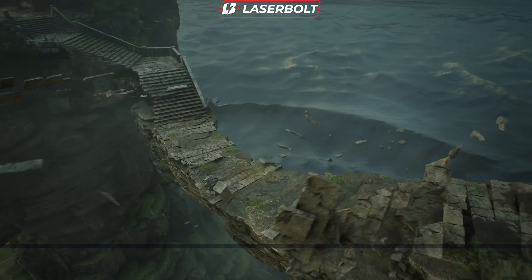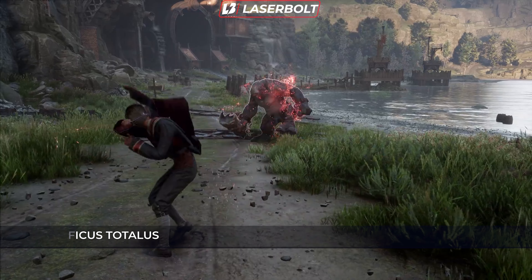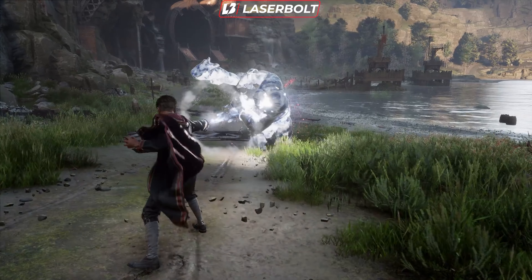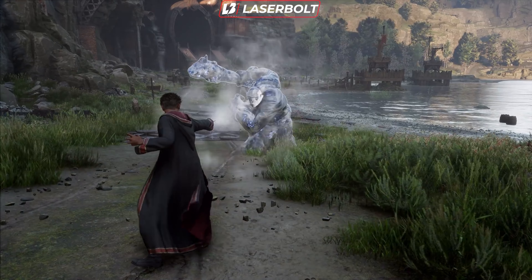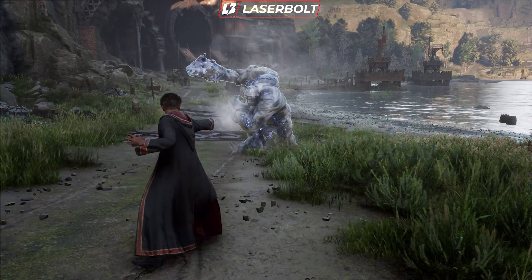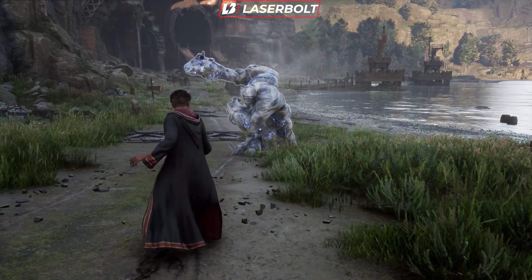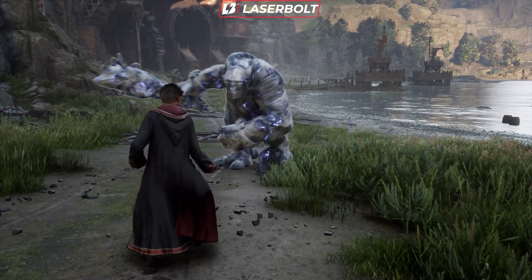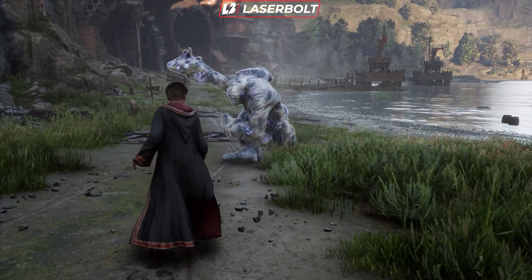The next spell is Petrificus Totalus — a binding spell that I love the name of. It's a very essential spell that freezes victims in place, making them completely immovable. Think of it as applying a temporary freeze to anything charging at you, giving you time to set up your next spell cast and take enemies out. This spell will be even more potent as you level it up, so consider leveling it frequently since you'll be using it very often.